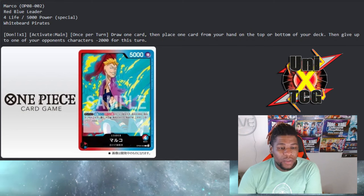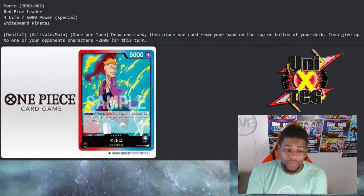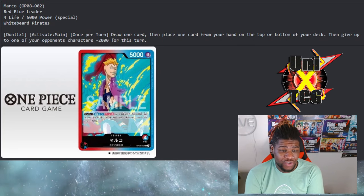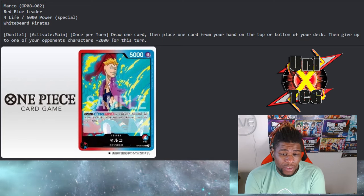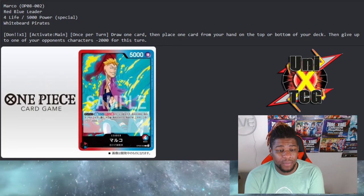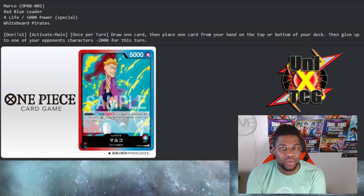Marco is a new leader from OP08. He's a red/blue leader with 5000 power and the Special Attack attribute. He's a White Beard Pirate. His DON x1 Activate Main effect, once per turn: draw one card, then place one card from your hand to the top or bottom of your deck, then give up to one of your opponent's characters minus 2000 power for the turn.